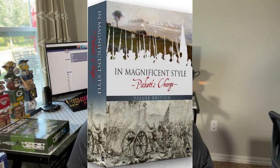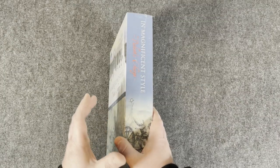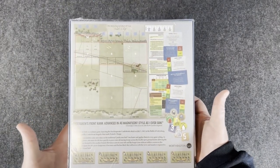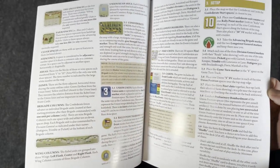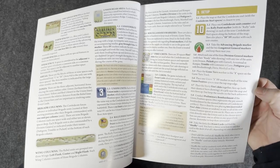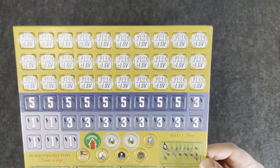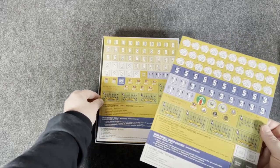Second on my list is In Magnificent Style, designed by Herman Lutman, originally published by Victory Point Games but most recently published in a deluxe version by Worthington Publishing. In Magnificent Style is a solitaire wargame depicting the final desperate Confederate attack on July 3rd, 1863 at the Battle of Gettysburg — more properly known as Pickett's Charge. You command this historically doomed attack. What's really unique about this game is that it brings a mechanic familiar to many board gamers — push your luck — and introduces it to wargaming.